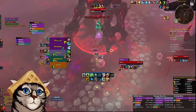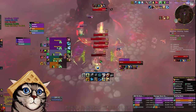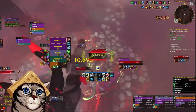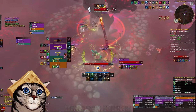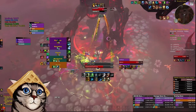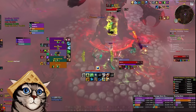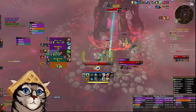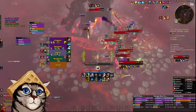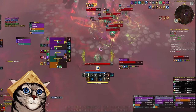As more damage starts to come out, your big heavy hitters are going to be Regrowth with Clearcasting procs and Wild Growth. Both of these can be empowered with Swiftmend. Remember that Regrowth will apply a HoT to anyone with Lifebloom, so when possible try and use it on somebody without Lifebloom so that you get multiple Regrowth HoTs going. You can use Swiftmend to empower either Regrowth or Wild Growth depending on if you need single target or group healing. Spending remaining Grove Guardian charges also falls into this category — these guys are powerful but take a while to kick in, so don't wait until you're buried in damage before using them.